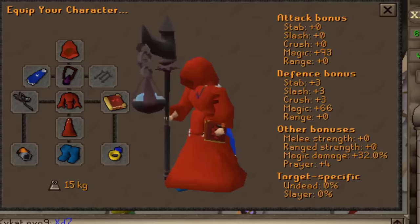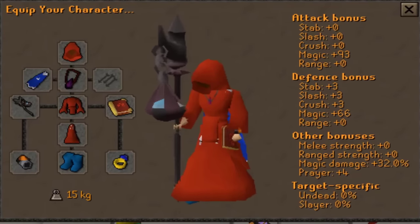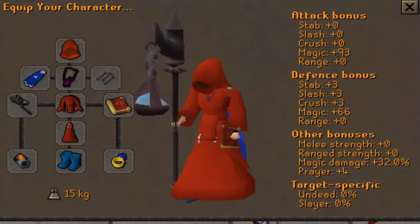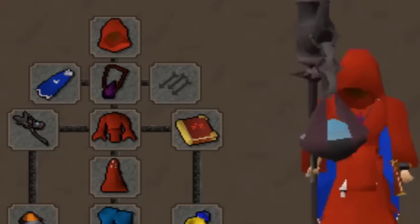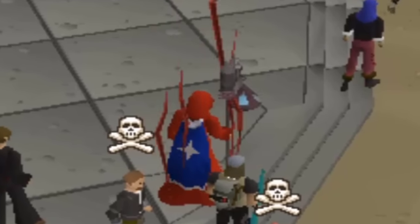Also, my friends and I decided to go to Clan Wars and try out a couple things with these two staffs. We found that you can actually stack a fire surge and the volatile special attack almost within the same tick. So not only is this going to be very, very strong — they're going to get absolutely stacked out and not know it hit them.